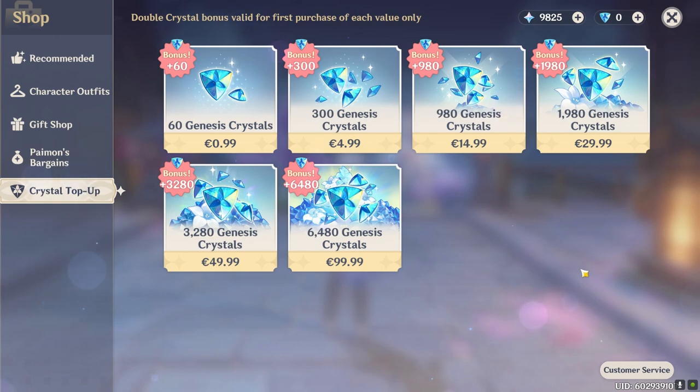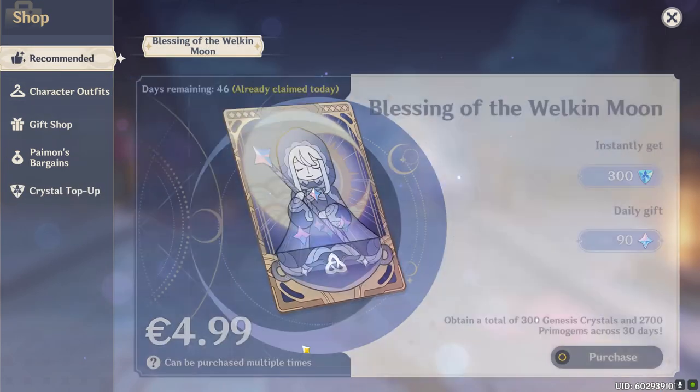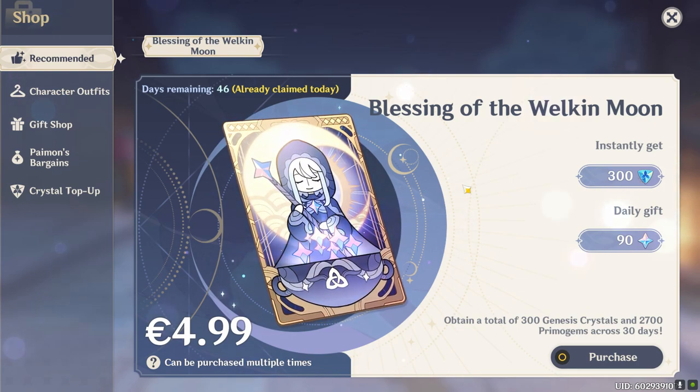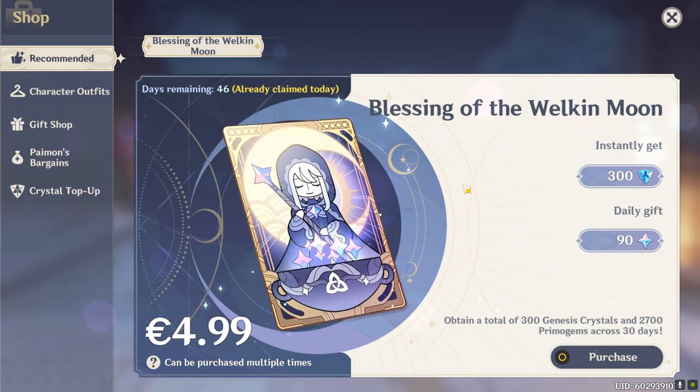I spent another 50 on the standard banner because the first banner was Venti and I really disliked his character design — you could say that was a waste as well. I would never recommend spending money on the standard banner. Then I cut down my spending habits drastically. I spent 100 euros on the Ganyu banner, then 15 euros on the Hu Tao banner and another 50 on the Ayaka banner. I bought the Blessing of Welkin Moon and spent a total of 60 euros on this, which includes my Jean skin. And I bought the Battle Pass five times, which adds up to another 50. In total this is 475 euros, which converts to about 560 USD.